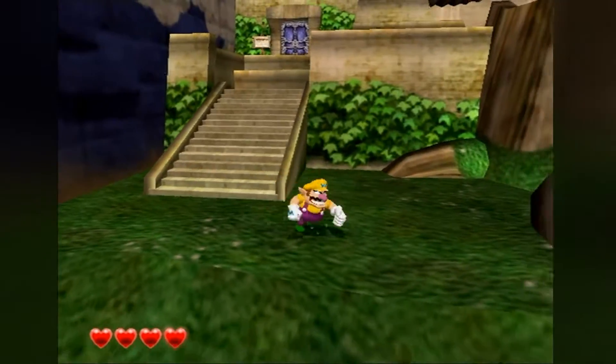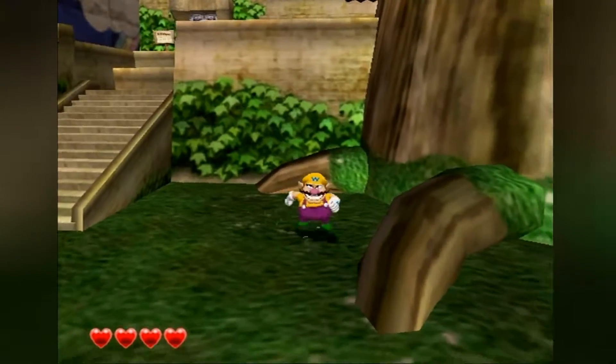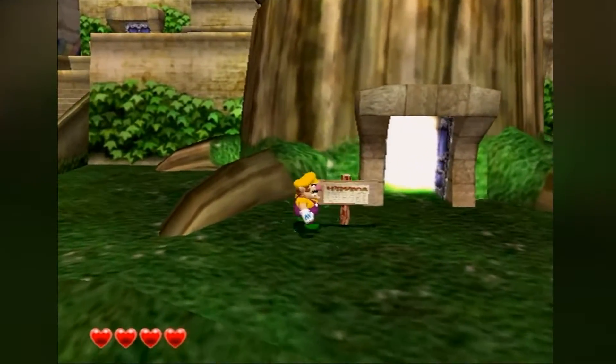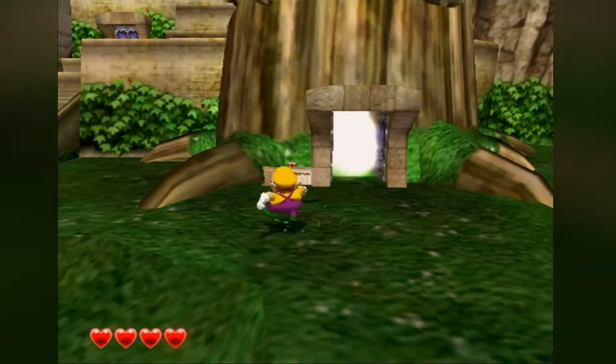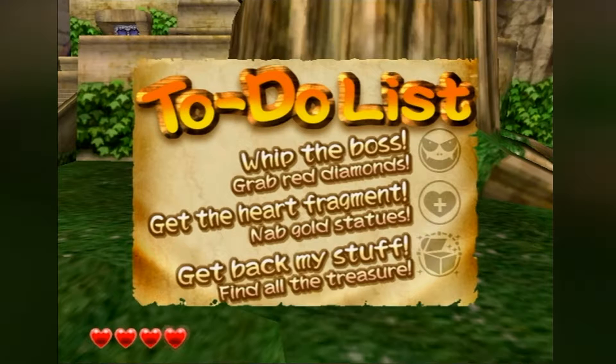If you hold R or hold B after a punch, you do the infamous shoulder charge. It's so great to hear that voice. You have to punch signs to read them. These are all things we will be doing throughout each level.